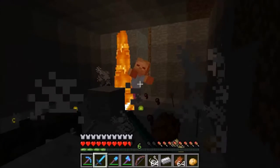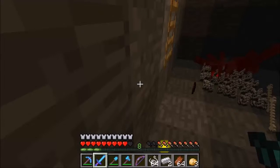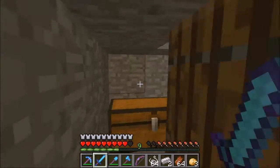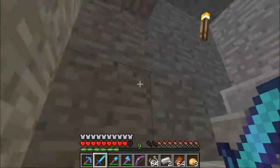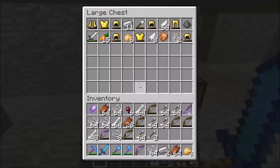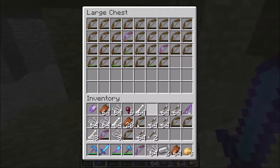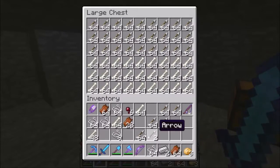I should have some glass blocks here so people can see what's in here as they walk in. Basically this is the mob grinder room. These blocks that are randomly placed up here are actually mob spawners. How did I get these? Well, that's why I have Too Many Items — I used that to get these spawners so I can make a mob spawning room.